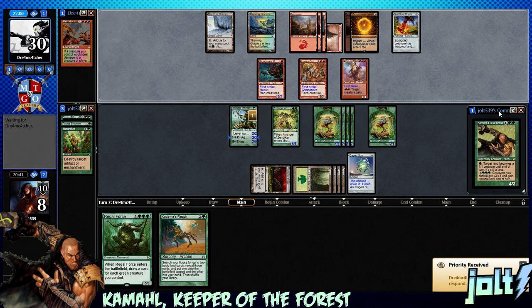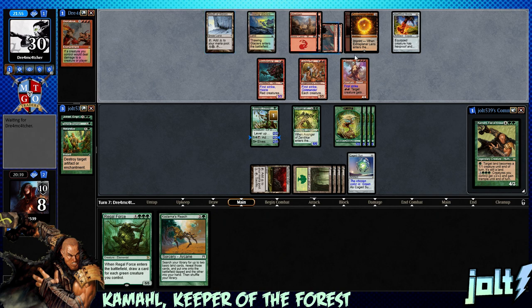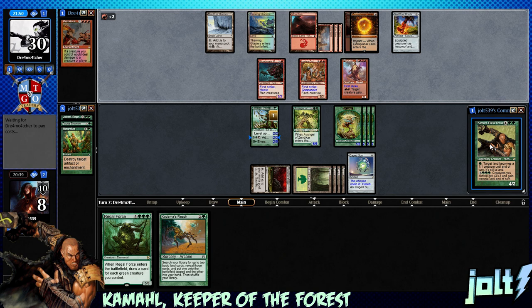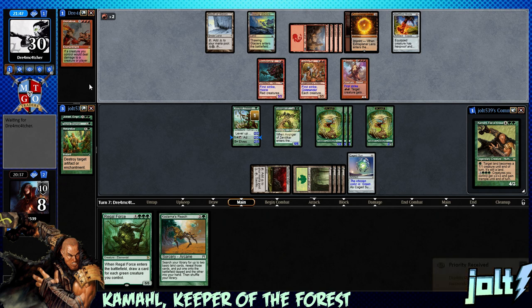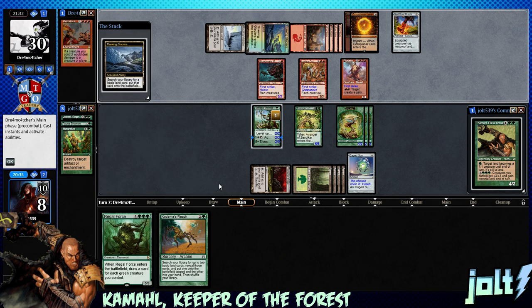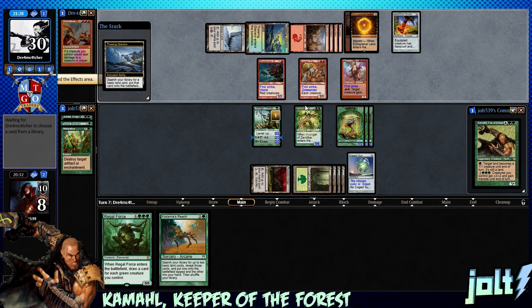Besides just green ramp good stuff, we're running Rude Awakening and some other awaken-the-land style cards - we have a pretty heavy theme there. Okay, now they're going to start activating the Flowstone - I'm actually okay with this because it's going to use a lot of mana. We're getting double activation on the plants. Let's see how they want to swing in - they don't have Gratuitous Violence anymore, but I may let a few more damage swing through so we can get a bigger Regal Force.